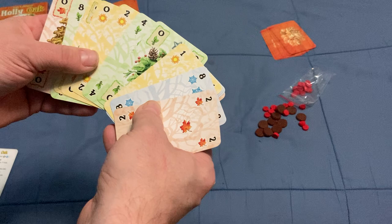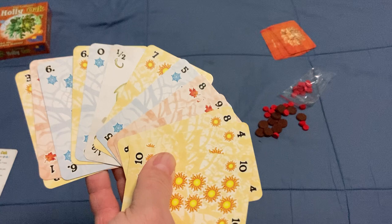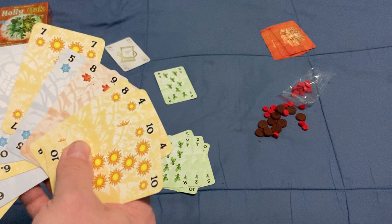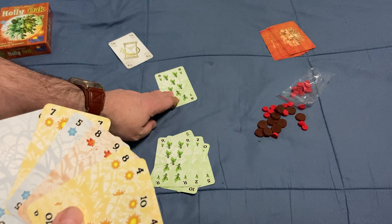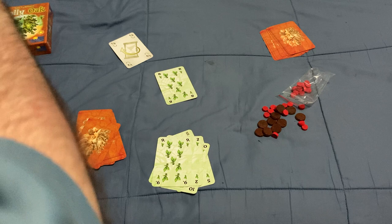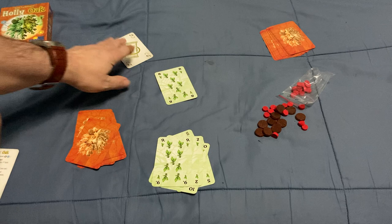Now, one player does not have Spring. There are essentially two things he can do. One, he can play any card he wants. Or he can play the Season Retreats card, which changes the season to the preceding season — so in this case, it would change from Spring back to Winter. The Season Retreats card is basically worth half a point in the new season, so it's less than one point in any season.